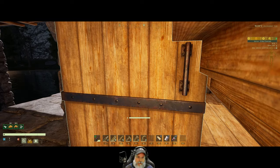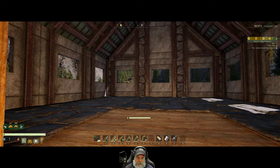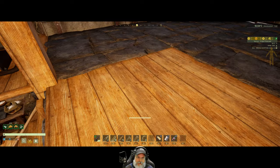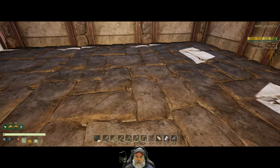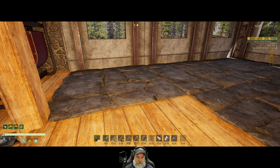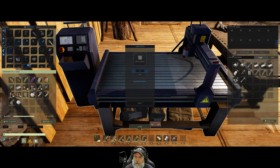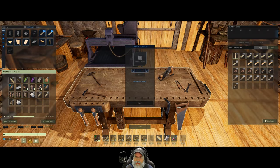Now what I want to do is replace all of these with wood floors. Looks like we need six, seven, eight - we need to make eight wooden floors. How many can we make in total? Twenty-eight - but we just need eight.